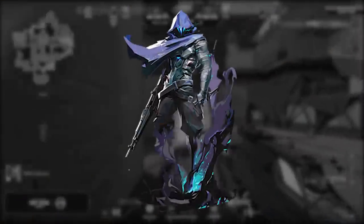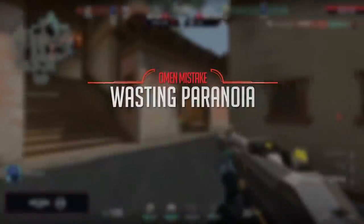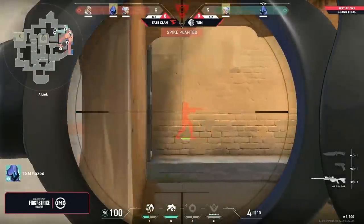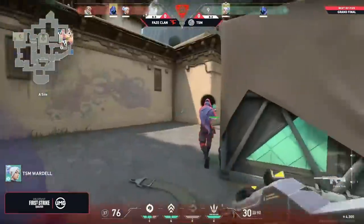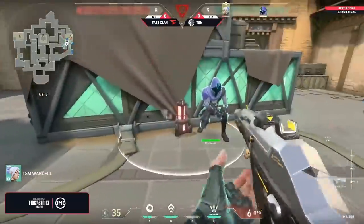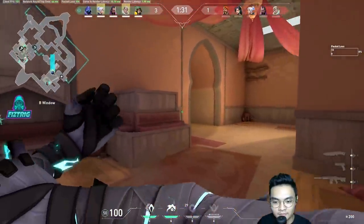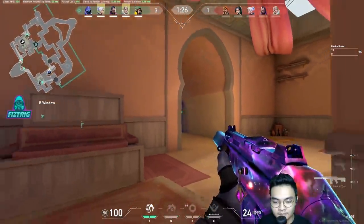Now moving on to the next big mistake — it's for Omen, and it's just plain and simple: wasting Paranoia. In the First Strike tournament, consistently in retakes and plays, Omens would Paranoia one section of the map while teammates would jump and full commit to that section. Omen gets to clear out entire areas, goes through walls, and keeps enemies blind for a substantial amount of time — which means enemies are dead to rights. But if you're just throwing out your Paranoia for info or on a whim, that is an absolute travesty because Paranoia is an insane ability and you only get one.